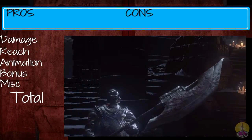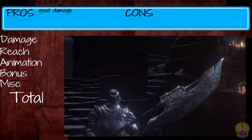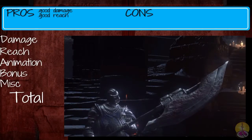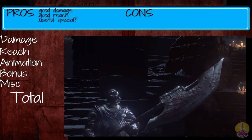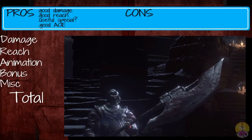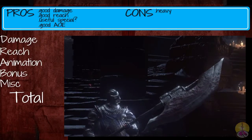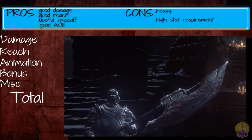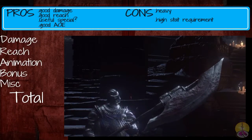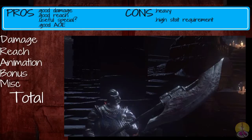Moving on to the pros and cons of the Winged Knight Halberd. On the pro side: good damage, good reach, the chainspin can be useful against certain opponents, it has good AoE (area of effect), and a lot of different range of attacks. On the cons side: it is heavy at 14.0, and you need high stat requirements — 26 strength and 16 dexterity. Not everyone has both.